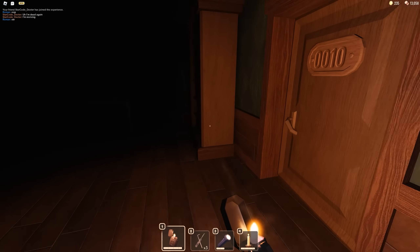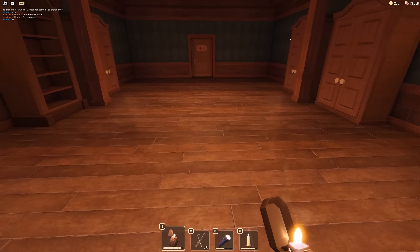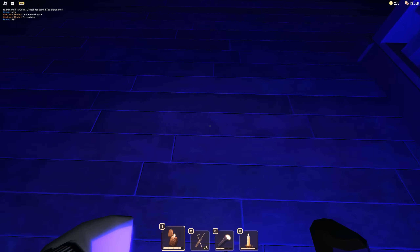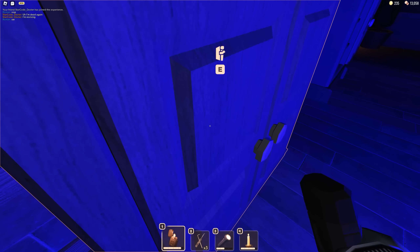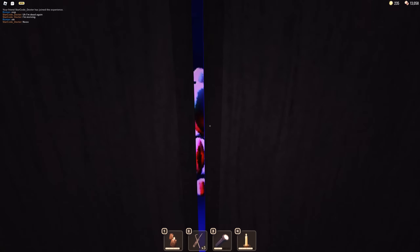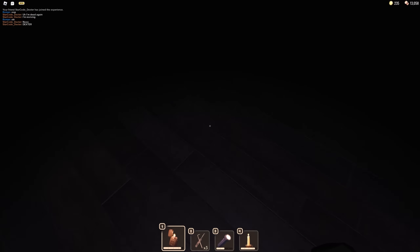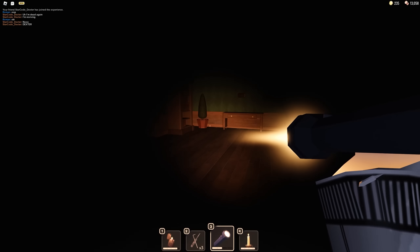Oh dude, somebody's getting shanked back there so bad. And we have an entity. I'm gonna see if I can make one more door. I gotta get away from Jeff. Oh no — we got eyes! We don't have enough time to get one more door. Rush will get the door — there we go. Goodbye, eyes. Oh gosh, Jeff's right behind us.